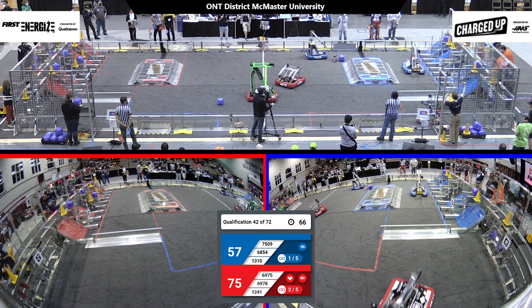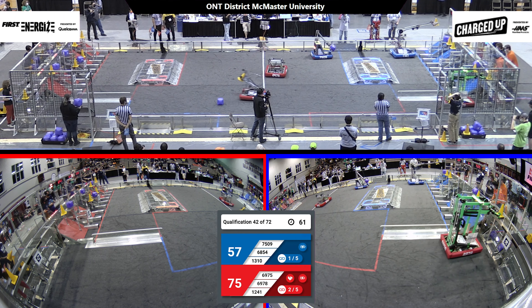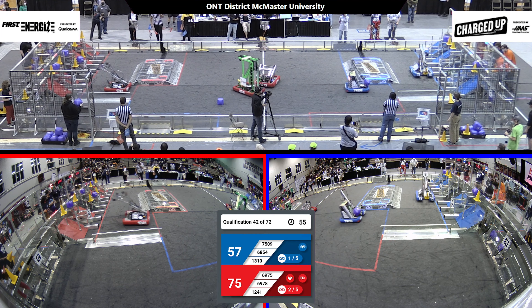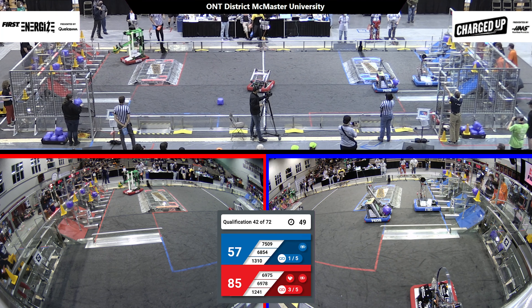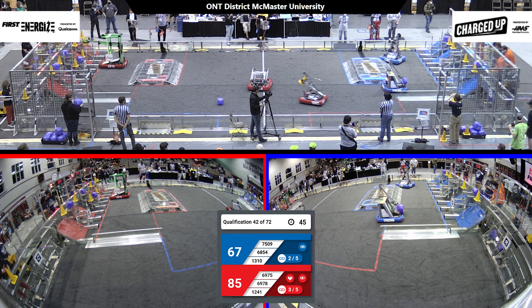By my count there are two links completed by your Red Alliance, one link completed by your Blue Alliance. Quick Strike Niagara gets another cone — they're going to try and complete a third link for Red Alliance. 12-41 just did that. Quick Strike Niagara is going to start working on a fourth link. 13-10 is about to complete a link, and there it is — second link for your Blue Alliance.